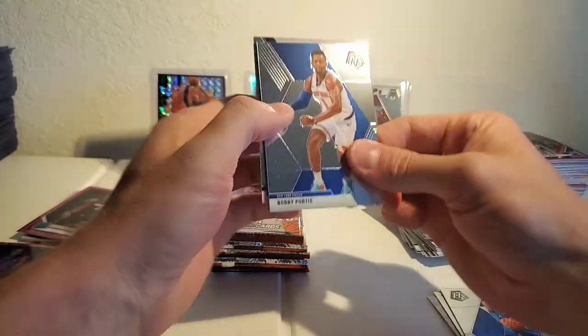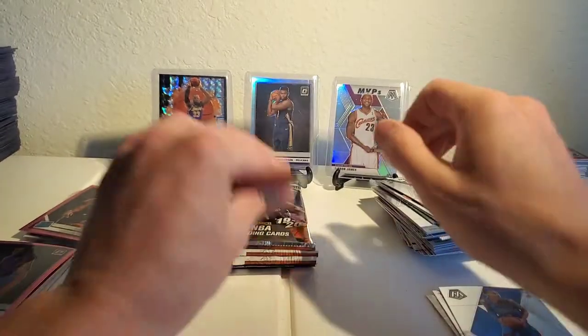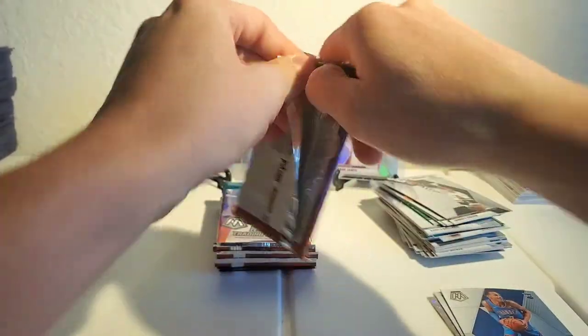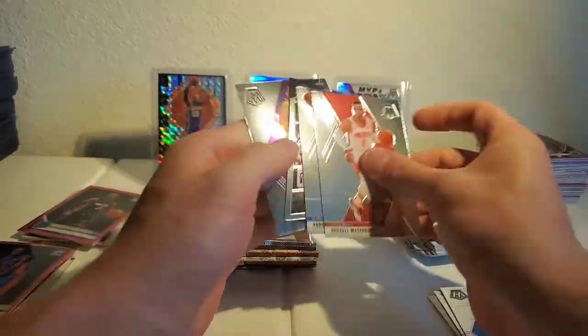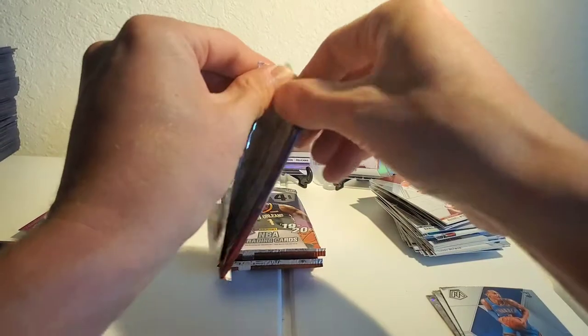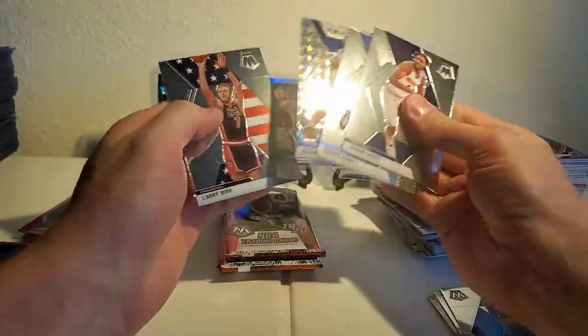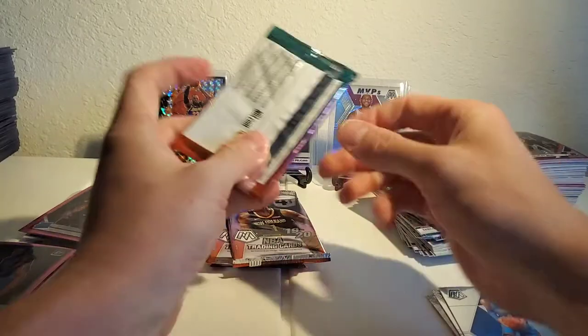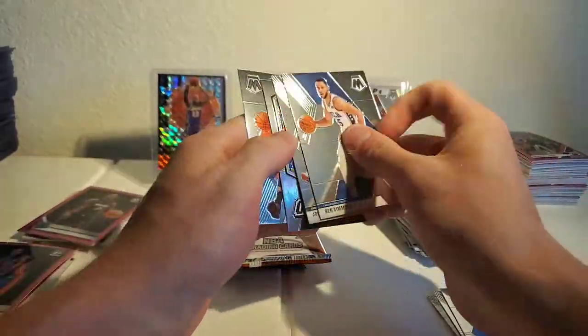Bobby Portis, Norman Powell, Batum, Jared Culver. I mean, they can throw me a bone here at least — like a Zion base or something — but I don't think that's gonna happen. Oh great, we got a Hall of Fame silver Mosaic — at least it's Allen Iverson. Ben Simmons, Joe Harris, C-Webb, DeAndre Hunter.